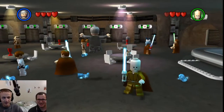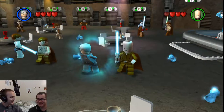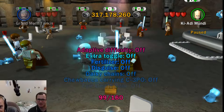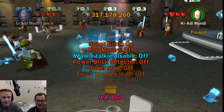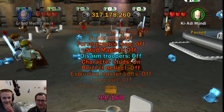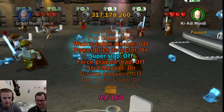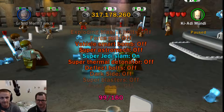Before we start the level we should probably enable some extras. I'll go ahead and let you do that. Which ones are we going with? That's why I'm letting you do it. Let's turn off adaptive difficulty, we don't need that. Super gonk - you don't want beep beep? It's so good! Let's turn on character studs, stud magnet, power brick detector.